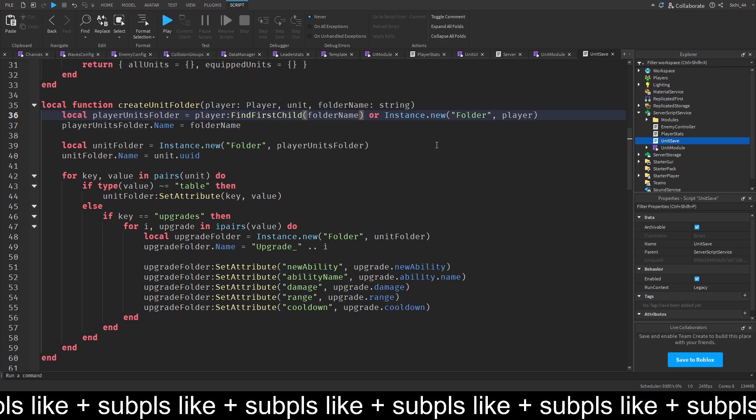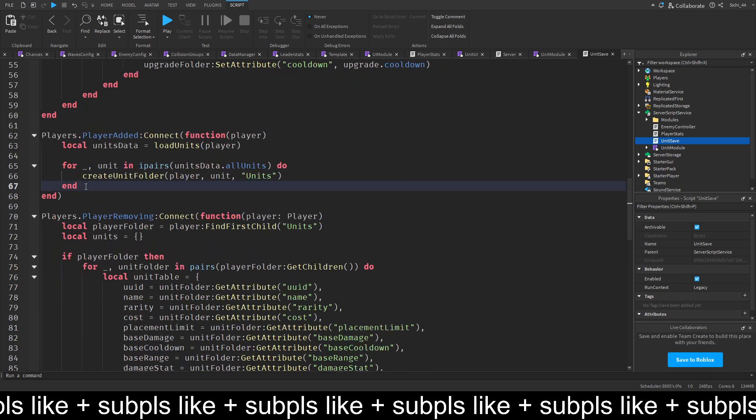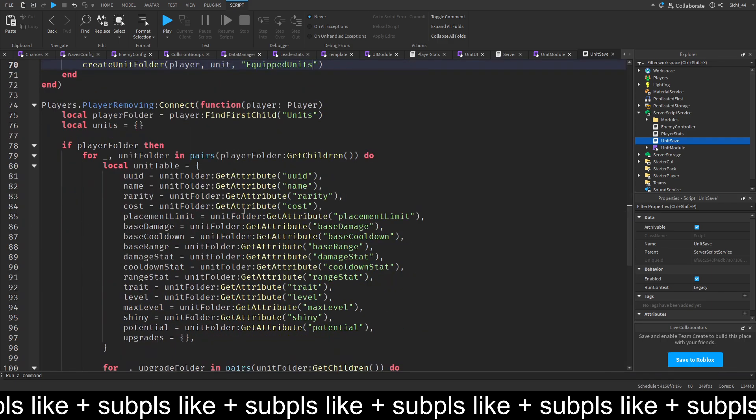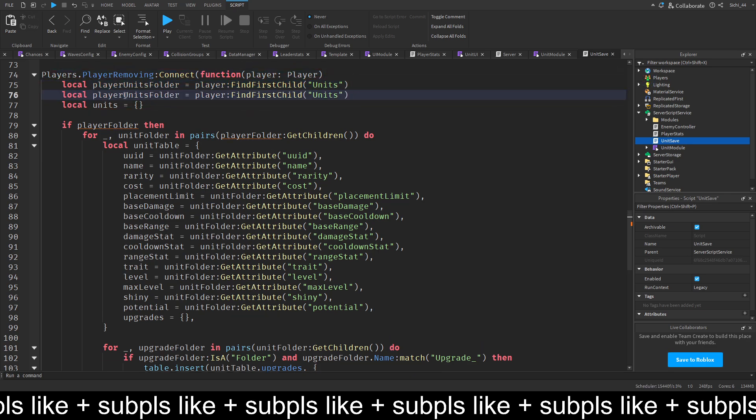That's pretty much it. We finish this off by copying and pasting, then doing equipped units and putting equipped units in there as well. Then in the player removing section, we do a bit more - we get the player folder for units, name it player units folder, copy and paste it again, and get the equipped units folder.